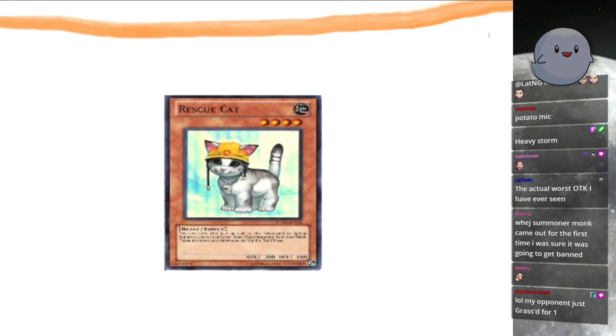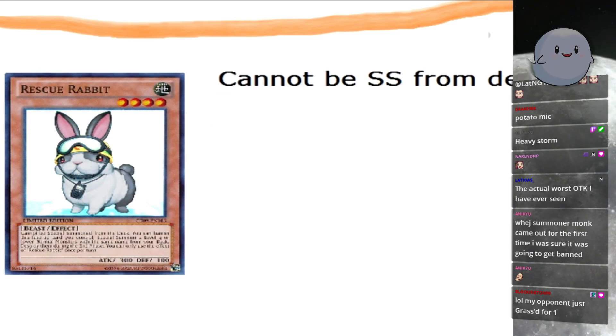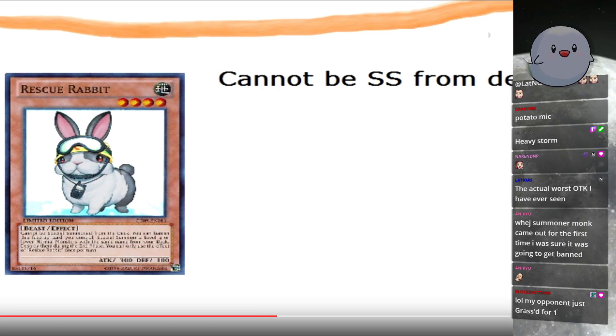Eventually it was banned and they introduced a new card exactly like RescueCat, but with all of the problems that RescueCat balanced out. RescueRabbit. It cannot be special summoned from the deck, which was the easiest way to get RescueCat out.